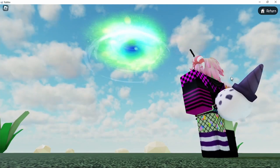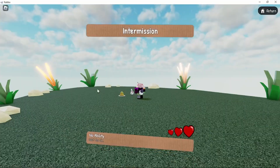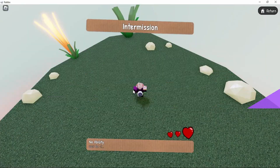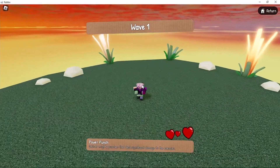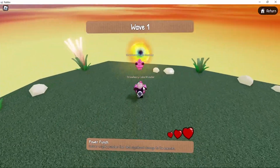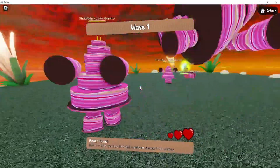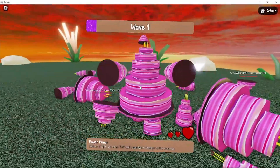Oh wow, the portal! Oh my god — it's Chef from Tower Heroes. There's a Cake from Make a Cake. Oh wow, that's what I had to do — I just had to click the Cake. What does my dog want? I'm saving the universe right now.